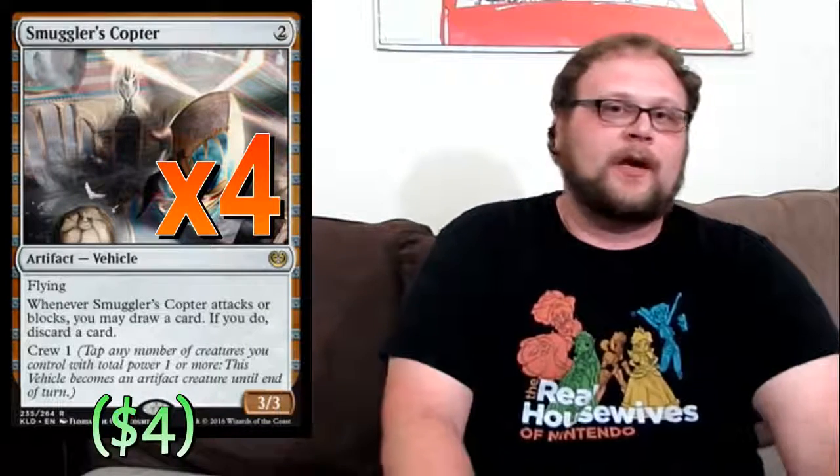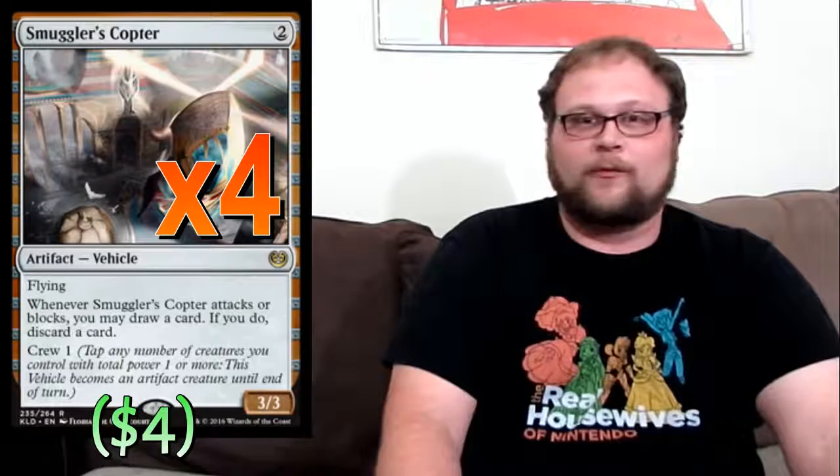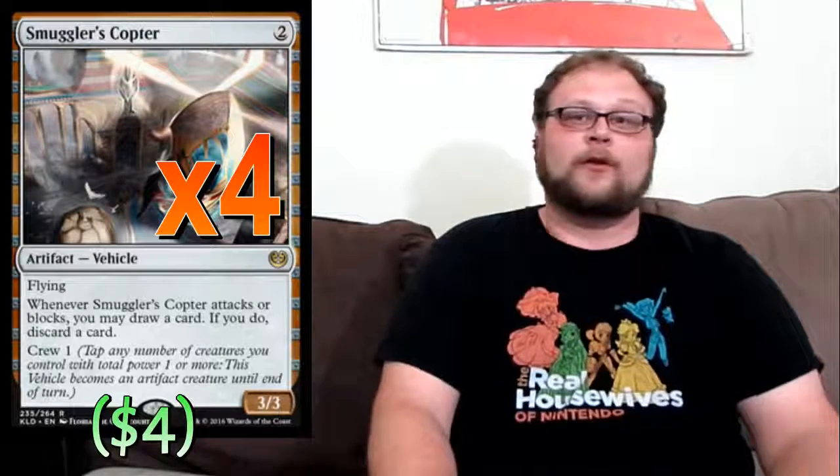Into the vehicles — four copies of Smuggler's Copter at two mana, easily one of the best cards in the deck. You play it on turn two and by turn three you're swinging with a 3/3 flyer in the air — like a Mantis Rider — and you get to loot. It's a may ability so you don't have to discard if you don't want to. Card selection is great, and with a couple of copters out you can move through your deck quickly. Smuggler's Copter will probably even be in the red-white zoo deck that doesn't focus on vehicles — it's just that good.